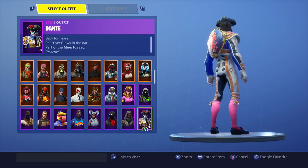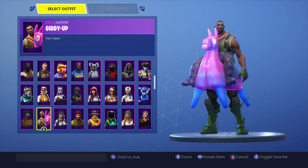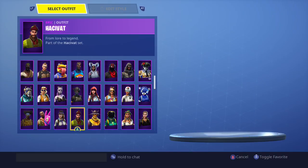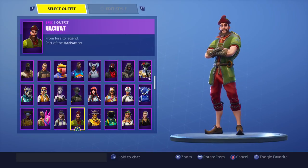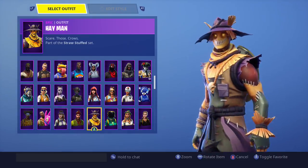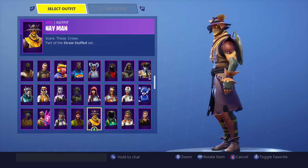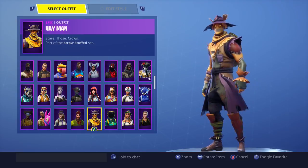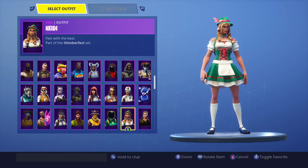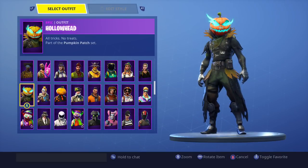We have Dante, which is a reactive skin — really cool. It reminded me of the Skull Trooper a little bit. Giddy Up gives you a really cool emote that spits out glitter. We've got Gumshoe, Hacivat — I think that's how you say it — and the Hay Man. If you get the T-pose, you can actually troll with this skin. I also picked up Heidi — I've got a couple of wins in that skin.